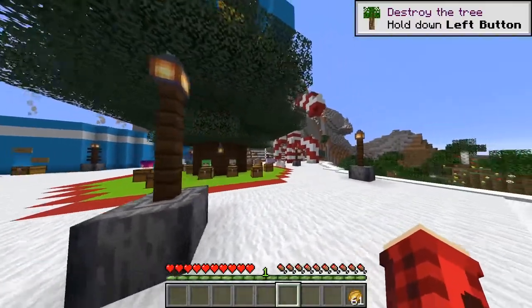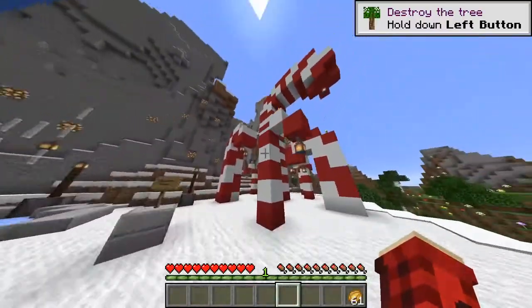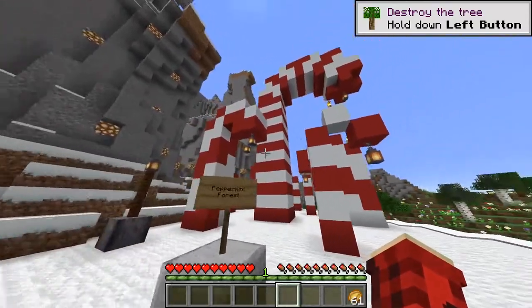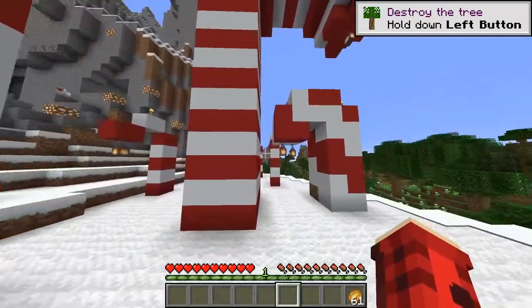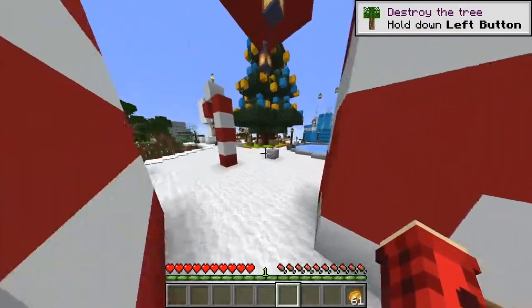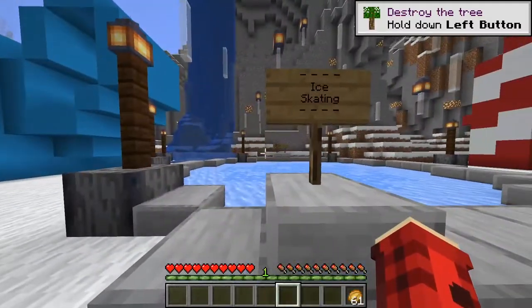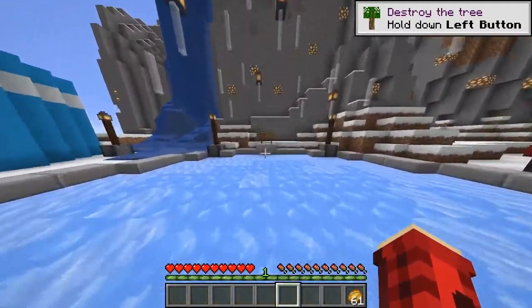There is presents for every single person here on the server. There's a dinnerbone. There is a peppermint forest — so there is a bunch of candy canes — and some barrels there that we'll go searching for all of them in a bit. Looks like there is ice skating, so there's some skating.